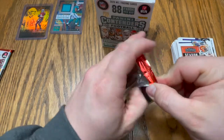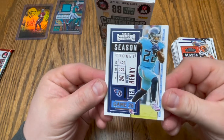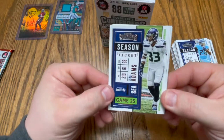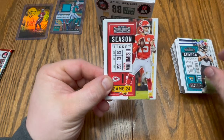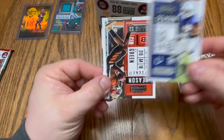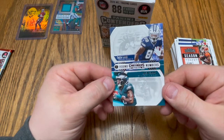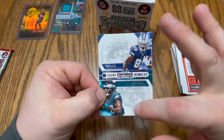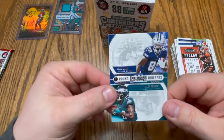Coming down to it. Derrick Henry, Mr. 2K — the king. Jamal Adams, Stefon Diggs, Gardner Minshew the Second. Patrick Mahomes — very nice, very very nice. Marlon Mack, AJ Green. And we got a CeeDee Lamb and a Jalen Reagor Round Numbers card — very nice card. Looks like there's space here for an auto that would have been nice, but still a decent looking card, I'll take that.